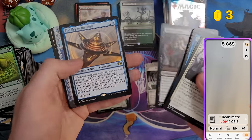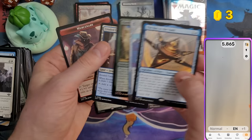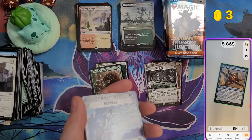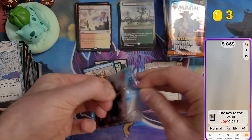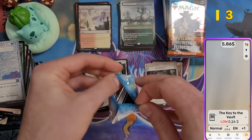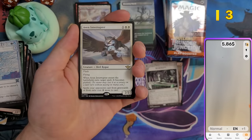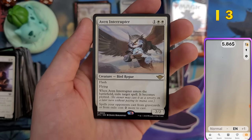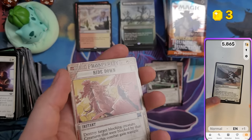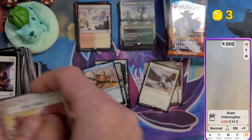Key to the Vault again — 26 cents. And we got Emergent Interference, a really fun card I also played in my pre-release. Should be worth a few bucks — three bucks. Nothing else in that pack.